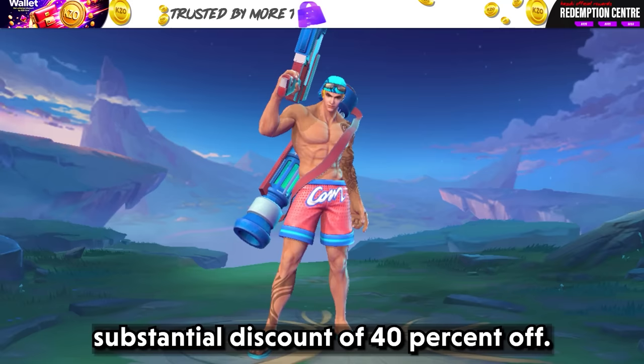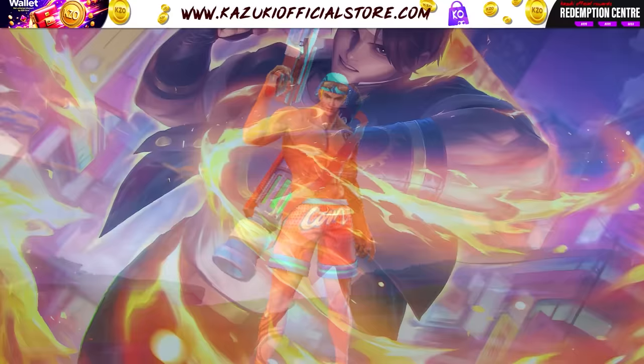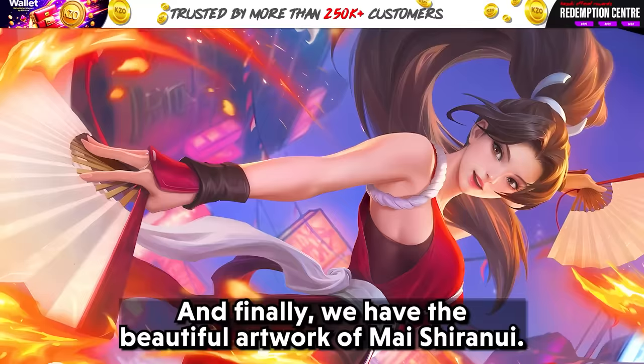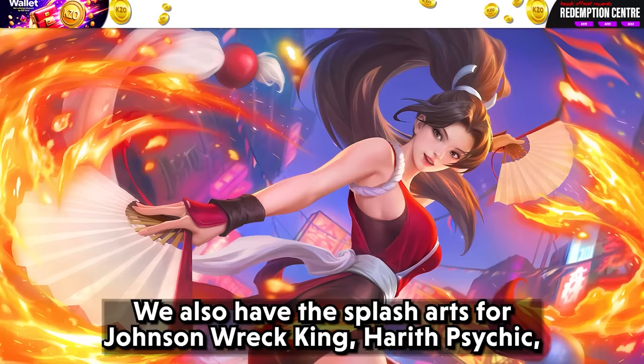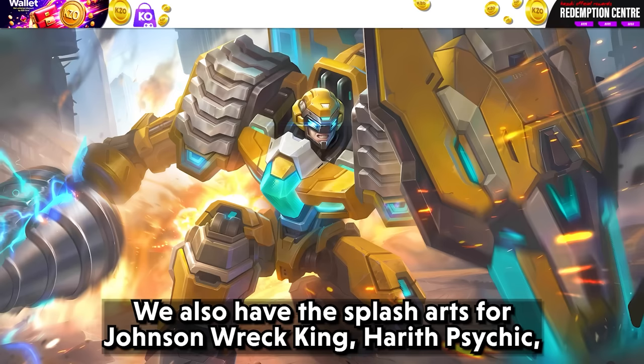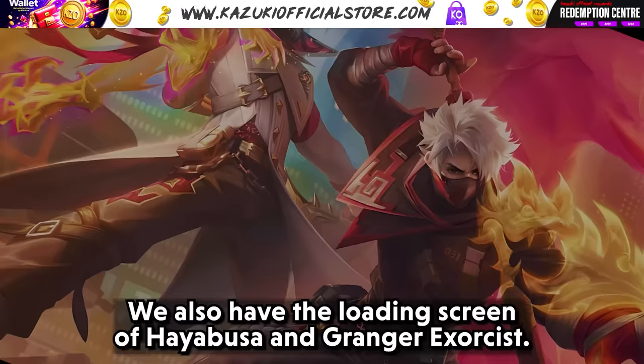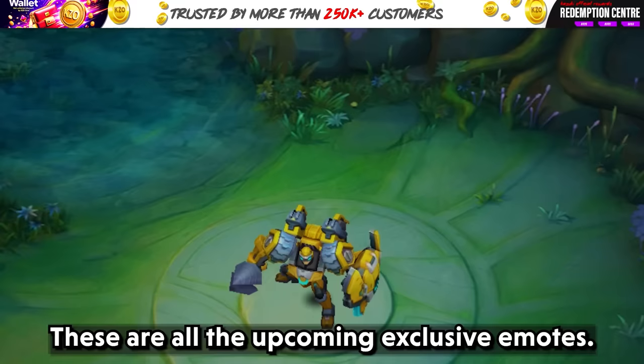Now let's move on to all the other updates. First, let's check out the splash art of Kyo Kusanagi. Next we have Terry Bogart's splash art, and finally we have the beautiful artwork of Mai Shiranui. We also have the splash art for Johnson Rake King, Harith Psychic, Granger and Hayabusa Exorcist, Khalid Wave Strider, and Alice Darkest Temp Trace. We also have the loading screen of Hayabusa and Granger Exorcist. These are all the upcoming exclusive emotes.